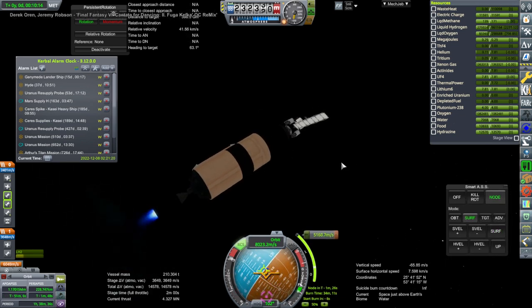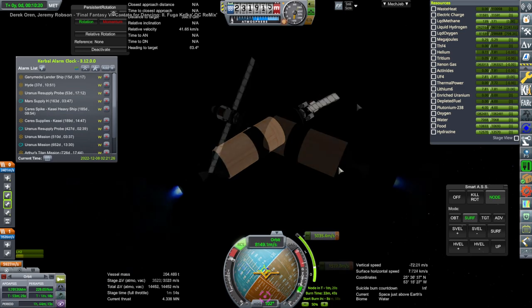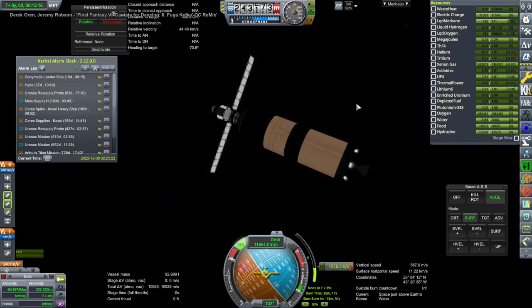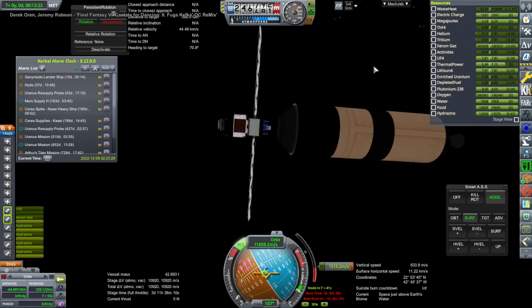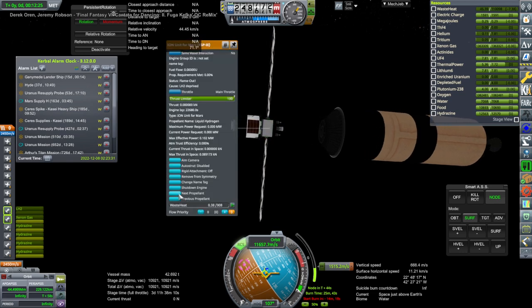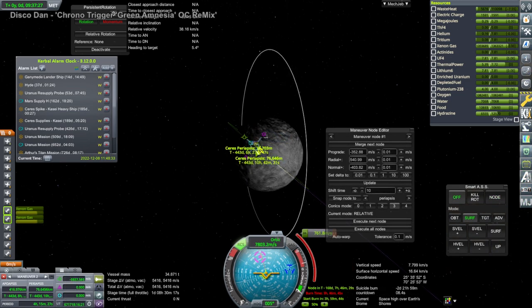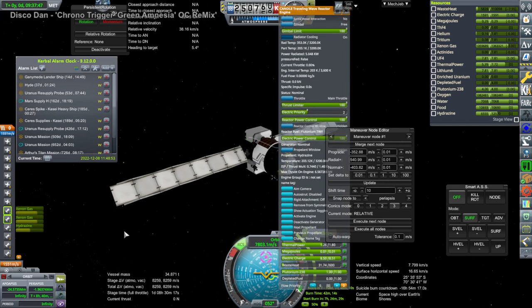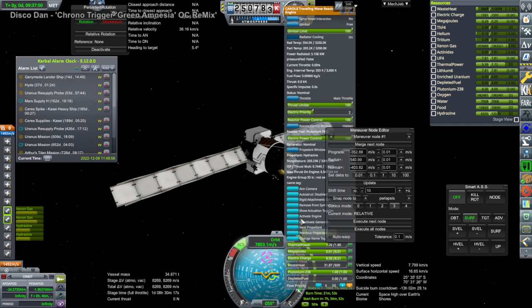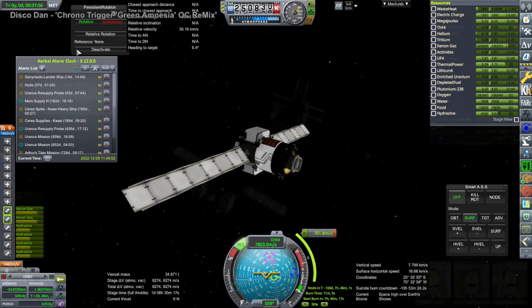This has all been fairly straightforward so far, making use of the Ceres transfer window. That manages to complete its part of the burn, though we had to do a bit with the ion engines as usual - but we had plenty of delta-v to work with, same as the revamped Ceres supply mission. This one is essentially identical to that. So we've got two basically identical Ceres supply missions headed out there with basically identical delta-v situations.